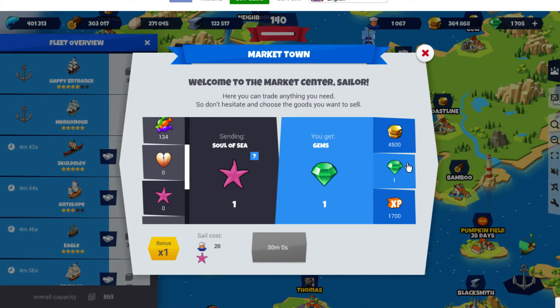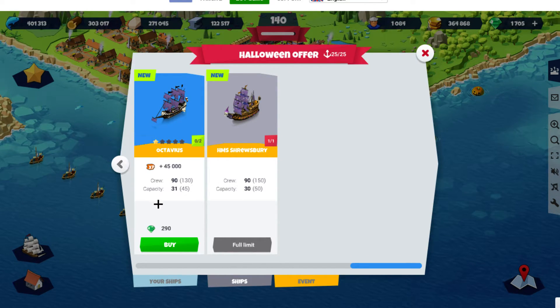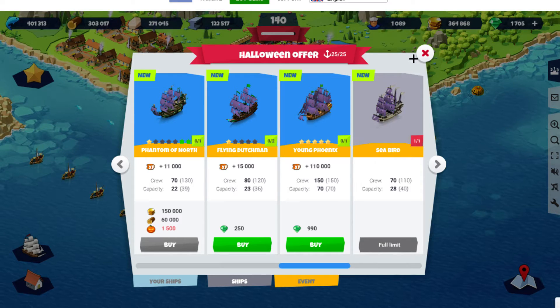The first part of the mission gives you 50 hearts of sea, which gets you 50 gems. The second part gives you 35 hearts of sea and 20 soul of sea, which adds up to 50 gems. And the last part gives you 95 soul of sea, so that's 95 gems. If you add them all up, that's 195 gems, which is pretty good. But usually if you look at the boats you can buy with just gems, it is only 195 and not the 290 required for some of those ships.